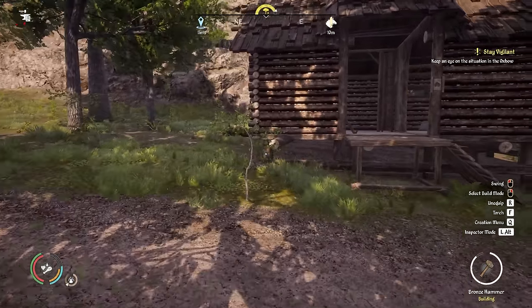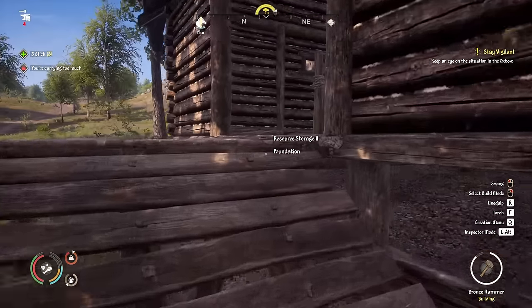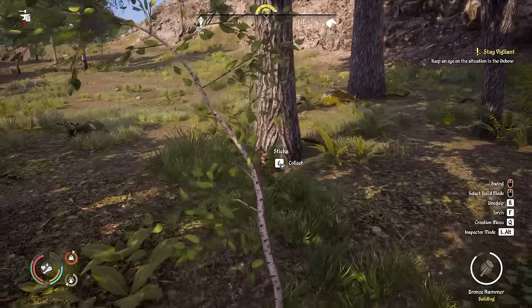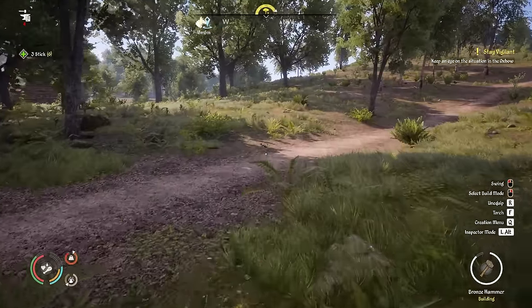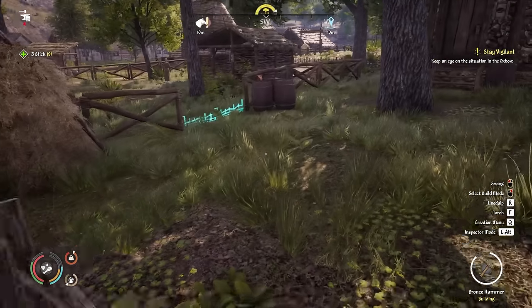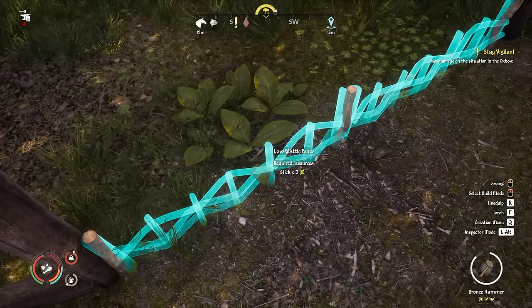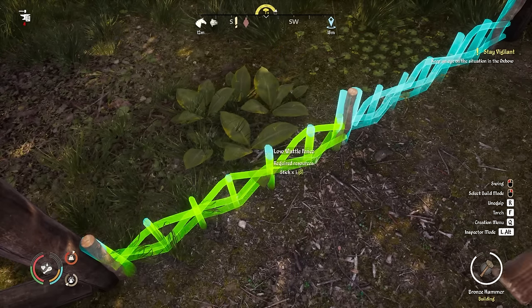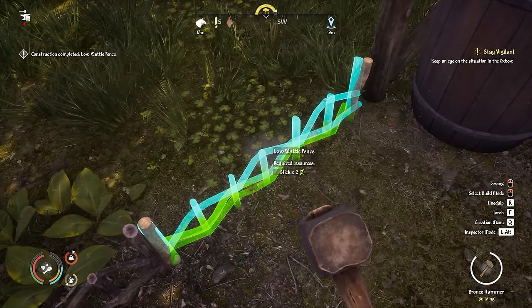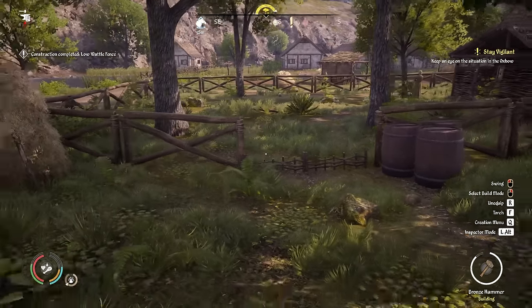I just have to go grab some sticks on the way. There are three of them right there. I somehow have zero sticks in storage — no idea how that's possible, I swear I had hundreds in there. But we've collected enough to build this fence, so let's do that. I want to see how it looks and test whether it works as Terracom said.